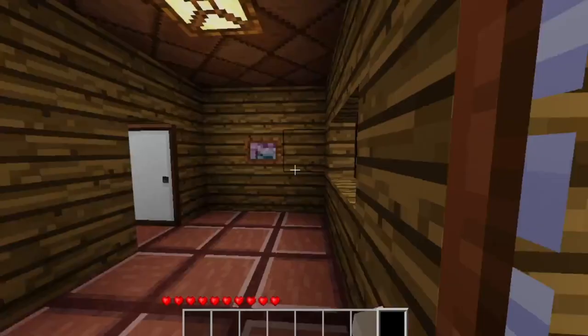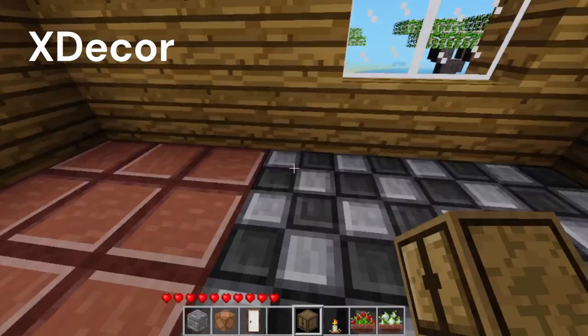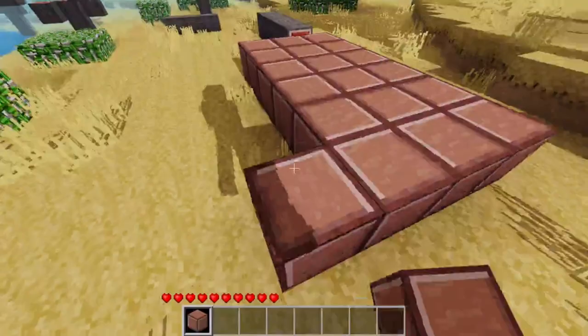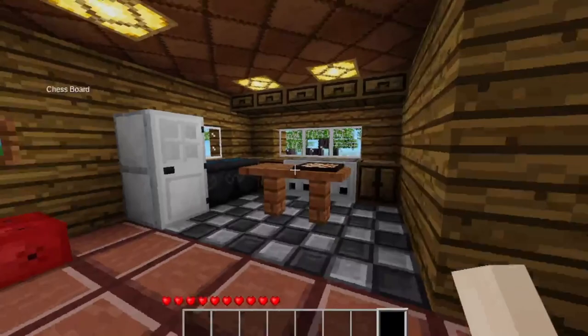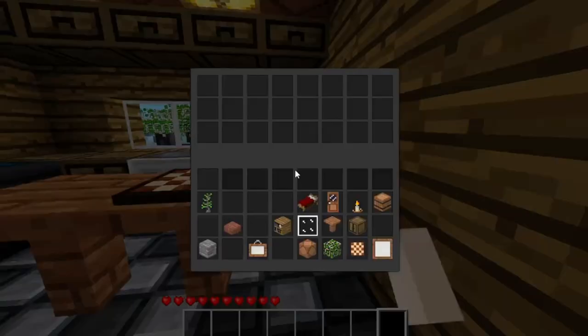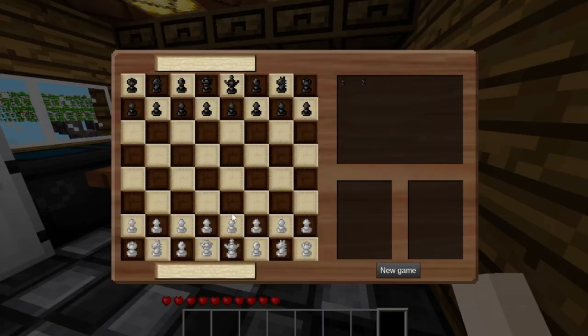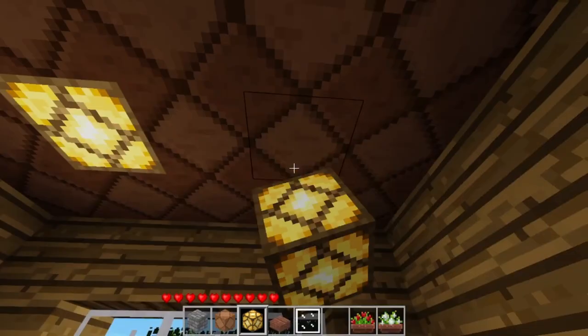Number 11: Our second to last mod is the Ex Decor mod. This is a very nice decoration mod, and now that you've been surviving in your world you're going to want to make your house look much nicer. Ex Decor is perfect for that — it adds new building blocks and some very nice looking decoration blocks that fit the game's textures perfectly. Some of these blocks are actually functional, like the chess board, an enchanting table, and much more. If you haven't tried this mod before, I know you're going to really love it.